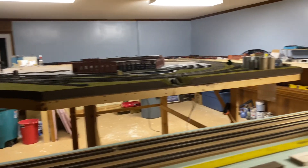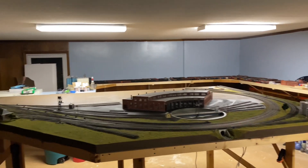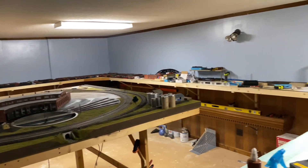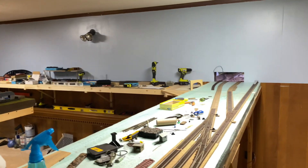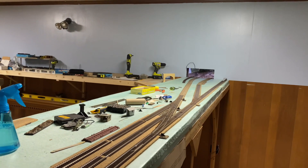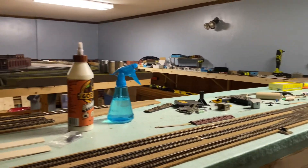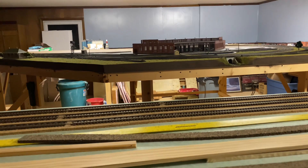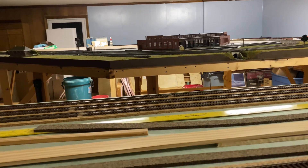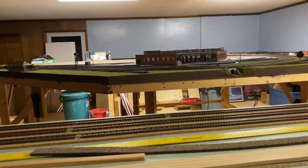I've got quite a bit of shelving put in back here. I just need to buy some foam and start laying the lines of where the track will be, and then I can start connecting the peninsula to the rail yard over there. Once I get that done, at least I can run some trains — I can work the yard and come out of the yard lead onto the main line and come around.